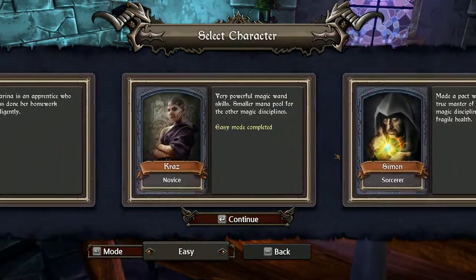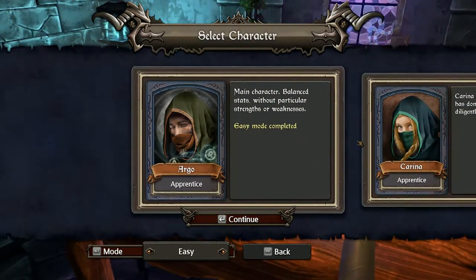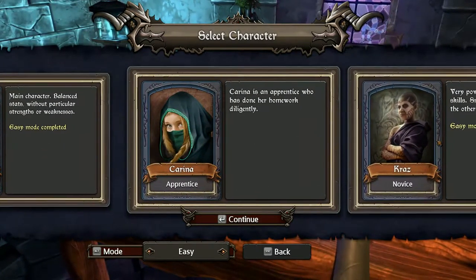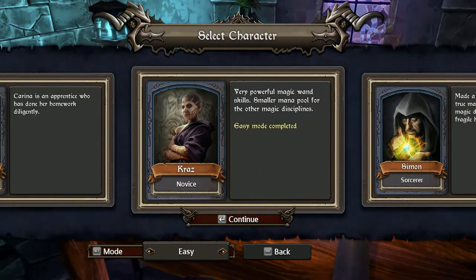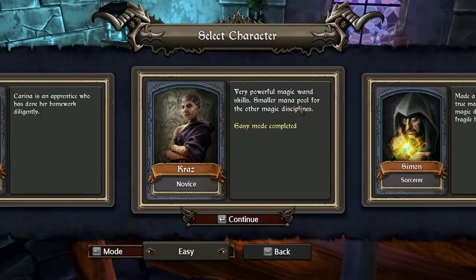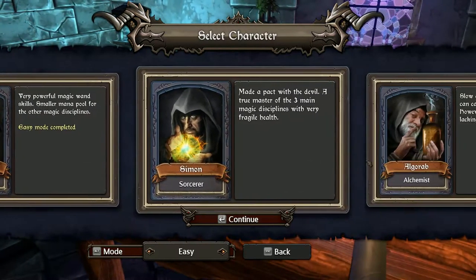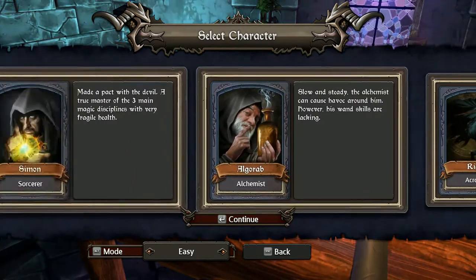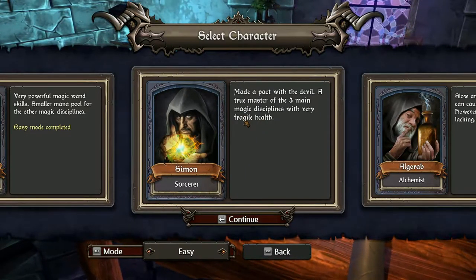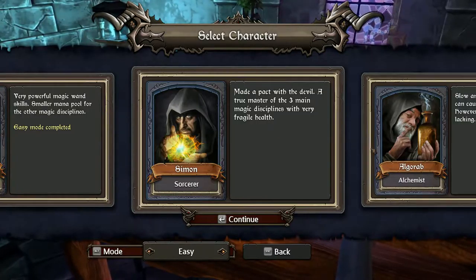Let's start from the beginning. These two are the apprentice — just a male version and a female version, no difference. Then there's Kraze — novice class. She has small mana pools but a very powerful wand. And just others you unlock. This guy is kind of like a jack of all trades — very powerful but has very low life, very fragile.